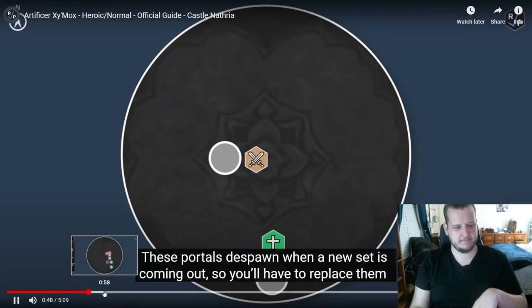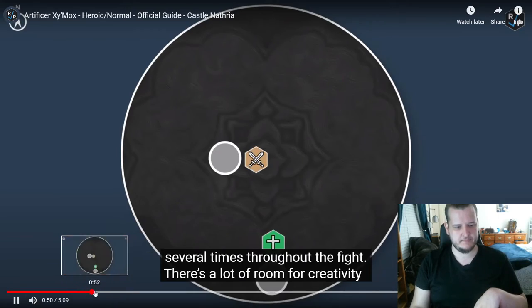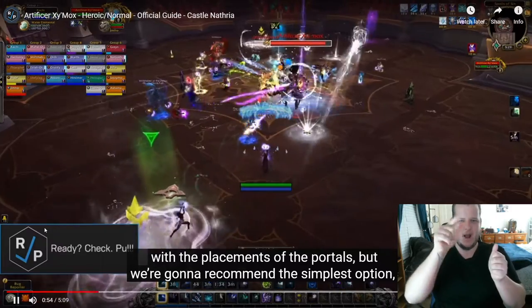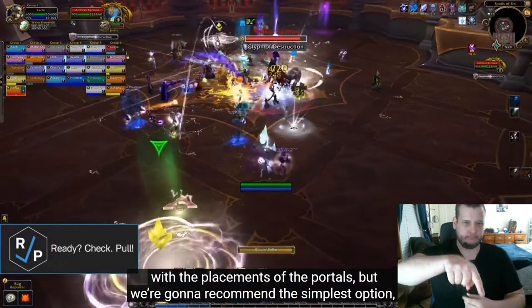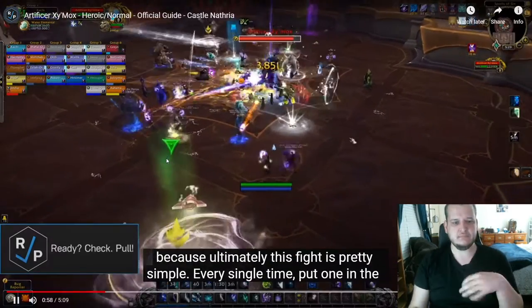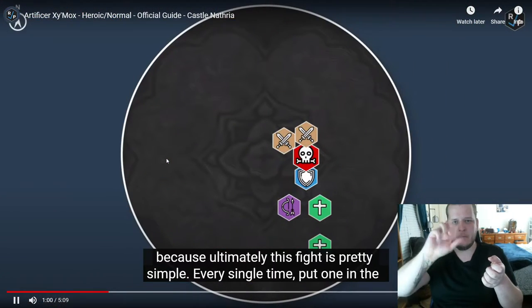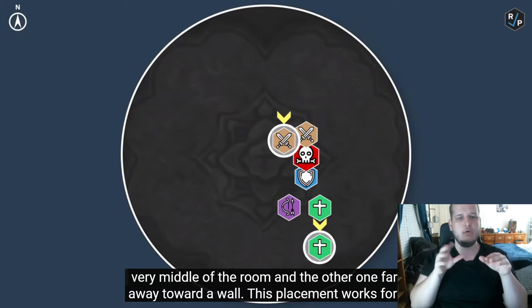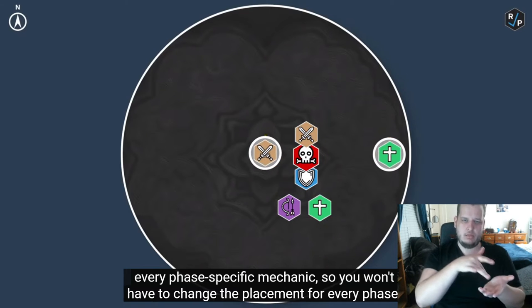These portals despawn when a new set is coming out, so you'll have to replace them several times throughout the fight. There's a lot of room for creativity with the placements of the portals, but we're going to recommend the simplest option, because ultimately this fight is pretty simple. Every single time, put one in the very middle of the room, and the other one far away toward a wall. This placement works for every phase-specific mechanic, so you won't have to change the placement for every phase.